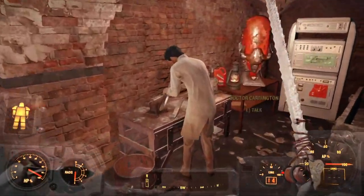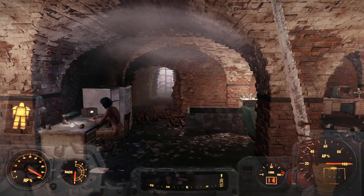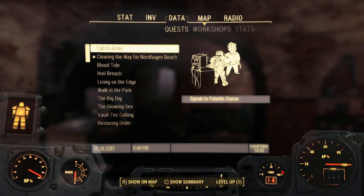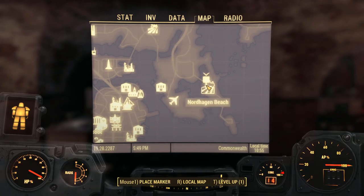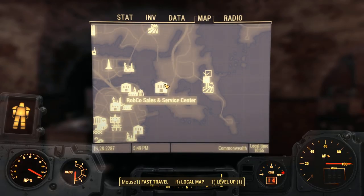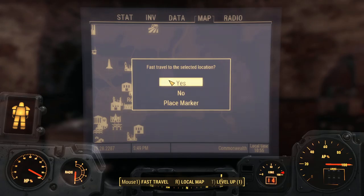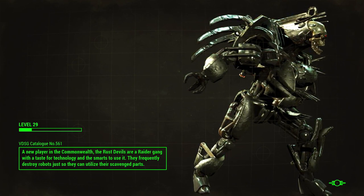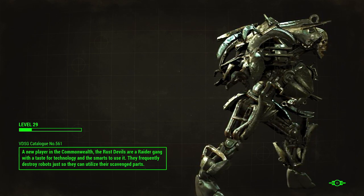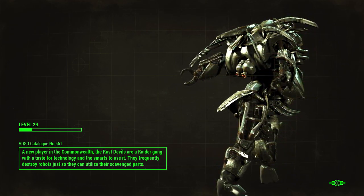I don't think there are any more quests here to take, so what we're going to do is go do the 'Clearing the Way for Nordhagen Beach' quest. The settlers on Nordhagen Beach need help. I want to do all the quests except maybe the one where I free someone from jail — I'm not sure about that one.